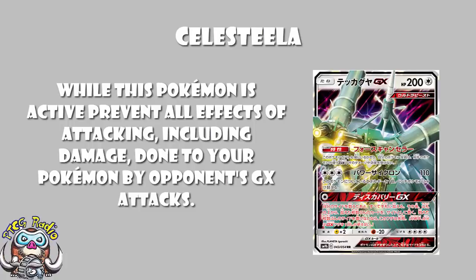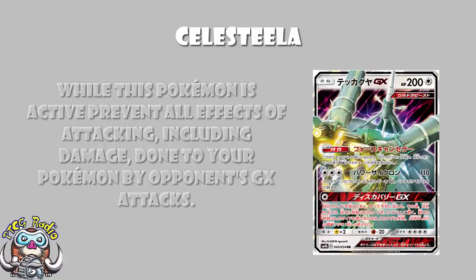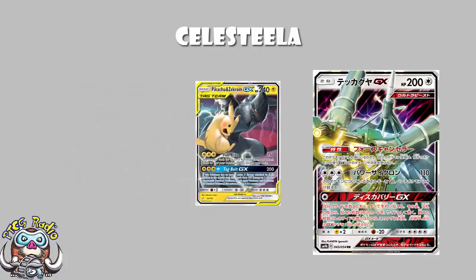While this Pokemon is active, prevent all effects and damage done to your Pokemon by your opponent's GX attacks. This is really, really nice. Kind of. You see, it doesn't actually stop all attacks — it stops the attacks and the effects of the attacks, but only GX attacks. So if you're against something like Pikachu and Zekrom, they can do 150 and accelerate free energy using Full Blitz, but they are not then able to use Tag Bolt GX. They wouldn't do 200 to you, and crucially, they wouldn't do 170 to one of your bench Pokemon.